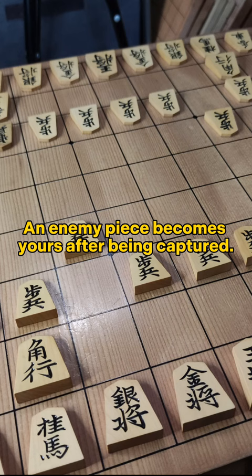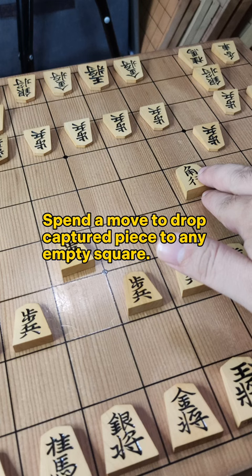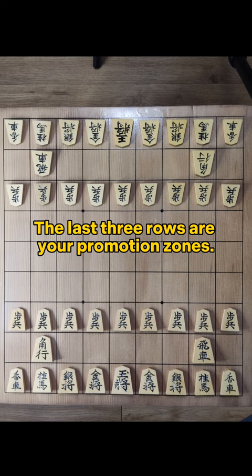This is a shogi board. An enemy piece becomes yours after being captured. Place it on the piece stand. Spend a move to drop a captured piece to any empty square.